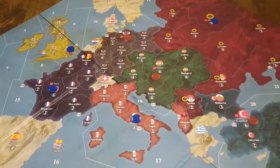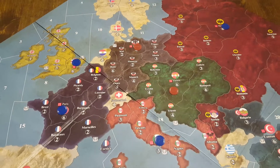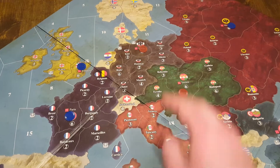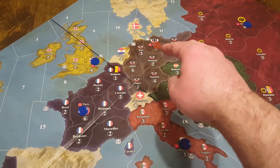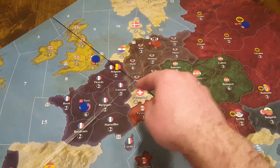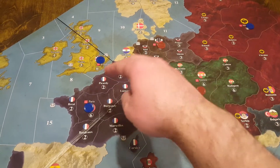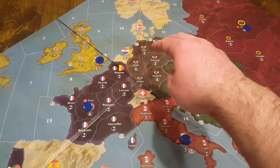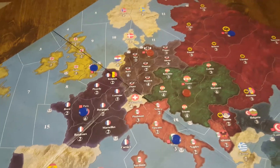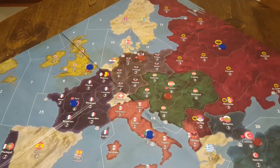Now Germany — Berlin is in a much better position to go after Russia than it is France. If it wants to go after France, it's going to have to move into either Kiel, Ruhr, Alsace, or maybe Kiel, Ruhr, Belgium — or Hanover, Munich, Alsace, which is actually even worse. Based on where they place their units, they can move over toward Russia much more easily.